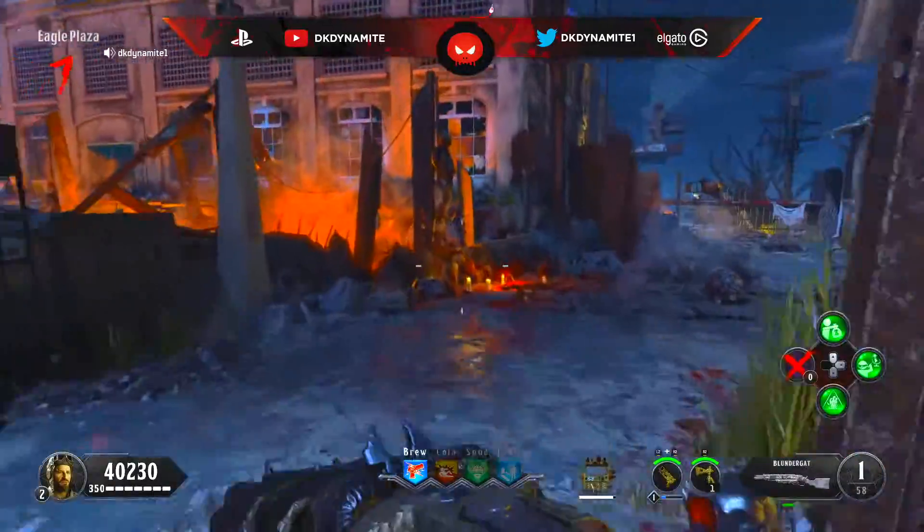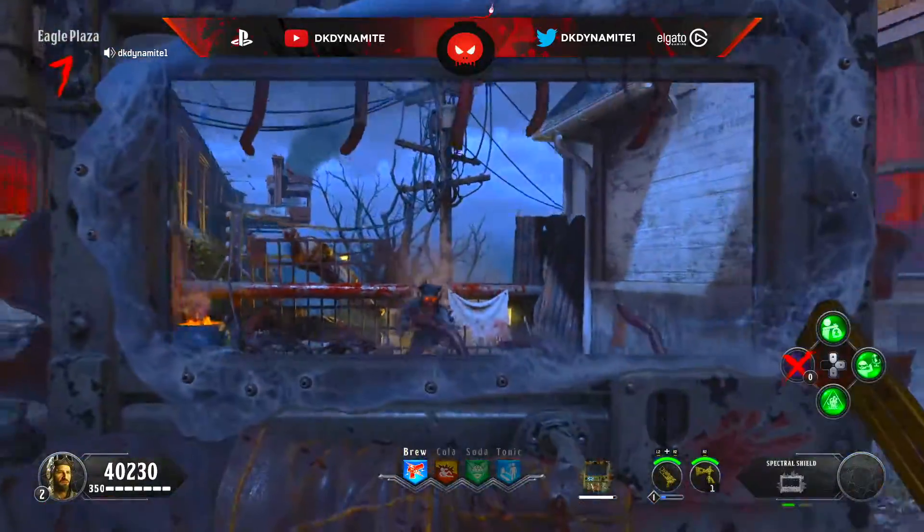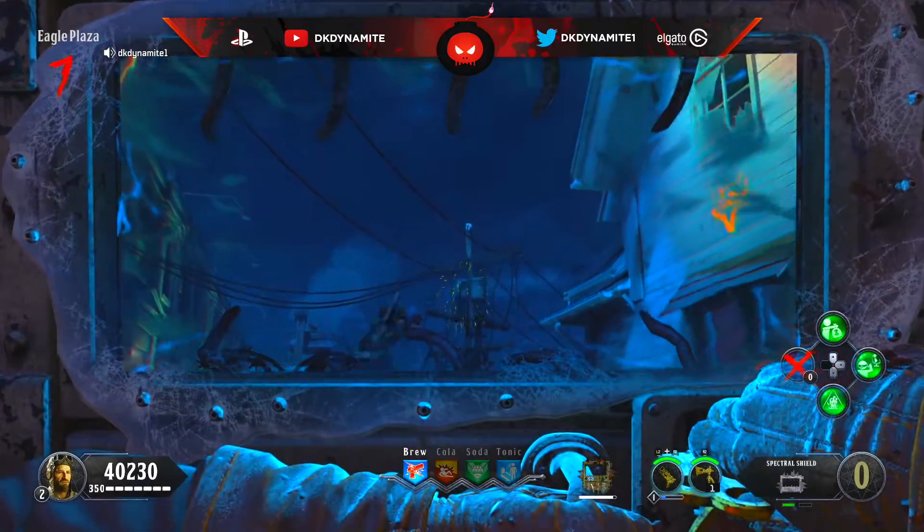All you have to do is reveal these skulls by aiming with the Spectral Shield — here are the skull locations.